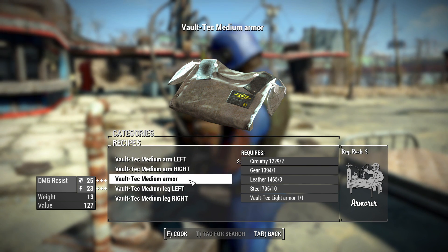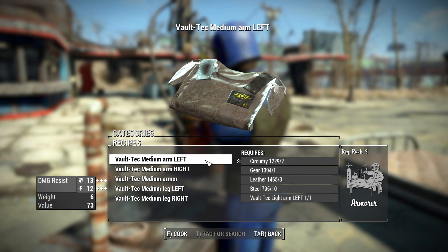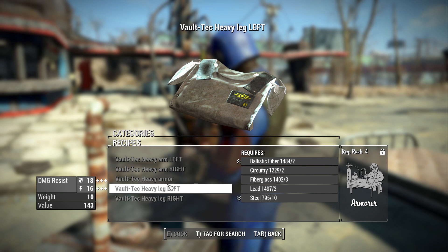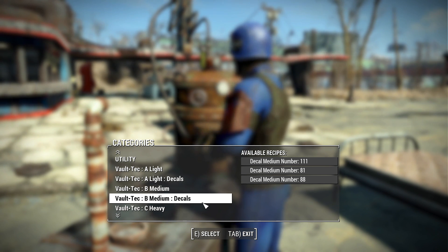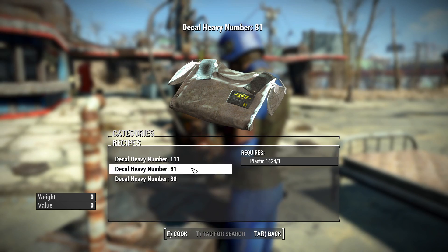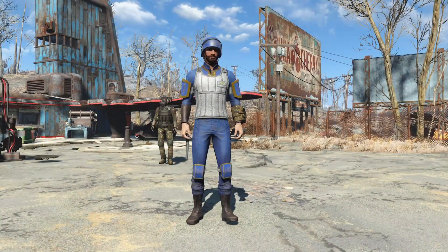To upgrade to medium armor you need to have the light armor first — you can't make medium or heavy armor from scratch. You have to upgrade through the tiers, so light to medium, then medium to heavy. It's a tier system, which is pretty cool. It could be annoying to fit all your settlers with heavy armor, but it's still interesting. These armors also have decals you can apply to the vest.